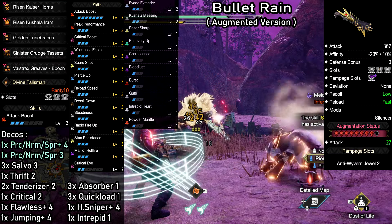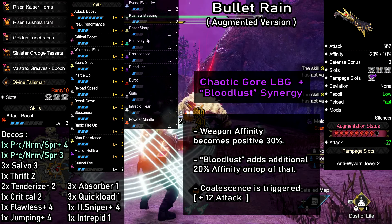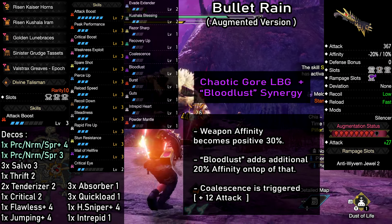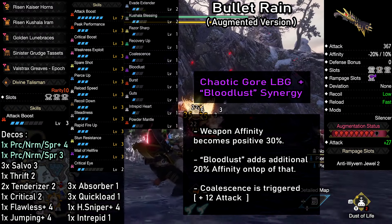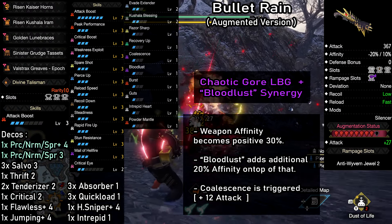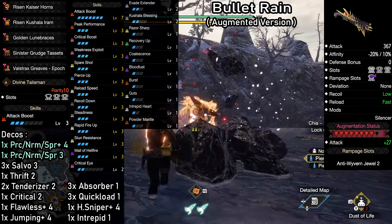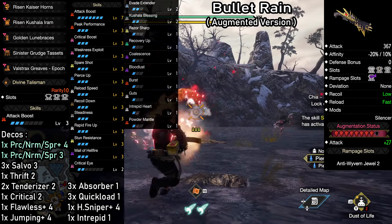Starting with affinity: Chaotic Gormagala weapons convert their negative affinity into positive when curing frenzy, giving the weapon 30% affinity because we get frenzy from bloodlust. Then bloodlust itself will add another 20% on top of that, making it 50. Together with weakness exploit, we have 100% affinity on weak spots. We also have an additional 10% from critical eye as a nice bonus, which will come in handy when using other weapons as well.